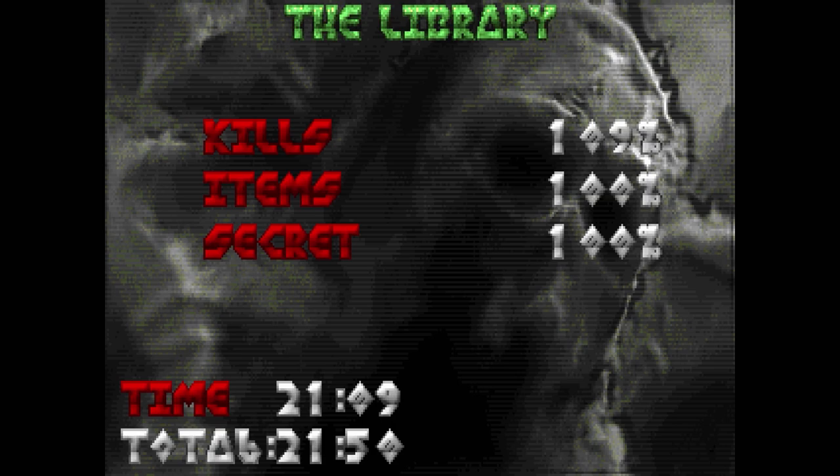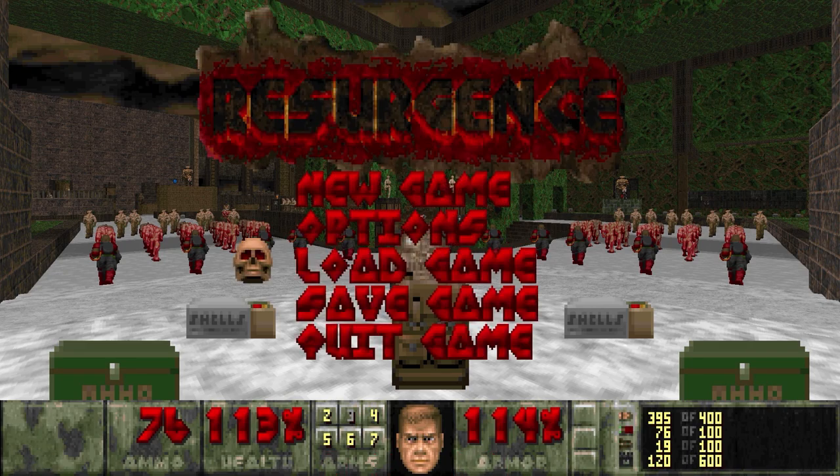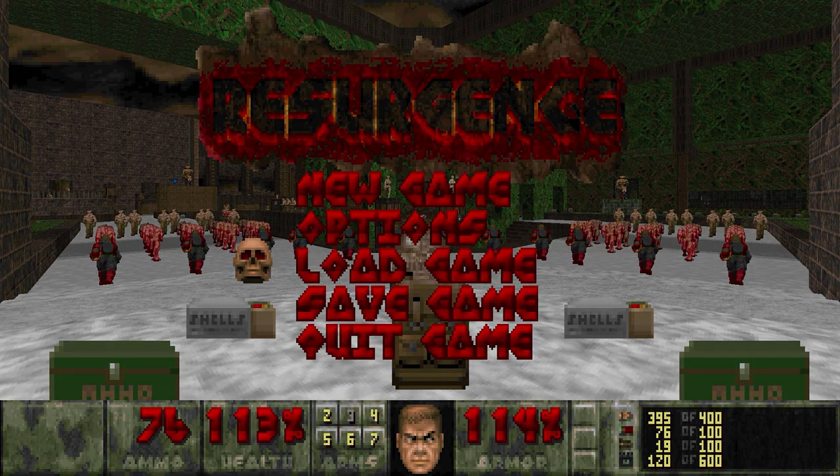It feels good to complete — it feels like really overcoming a nice challenge. It's punishing, but not impossibly so. However, the next map is doubly punishing: Map 27, where the poison ivies grow wild. You'll see more of it next time. This is Lightning Bolt Forever — I'll catch you later.